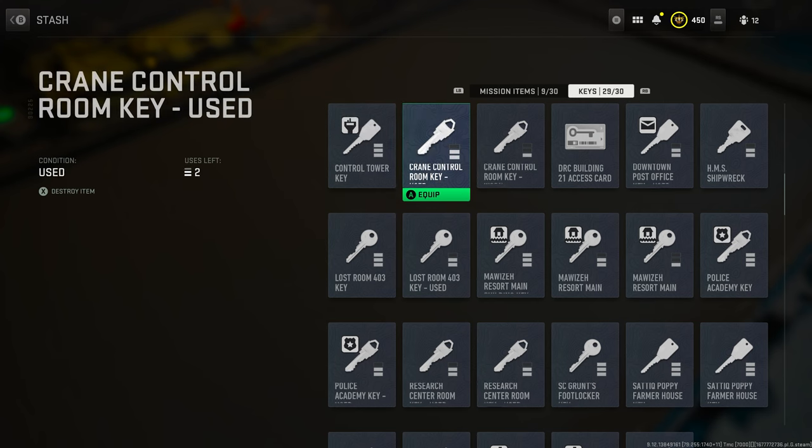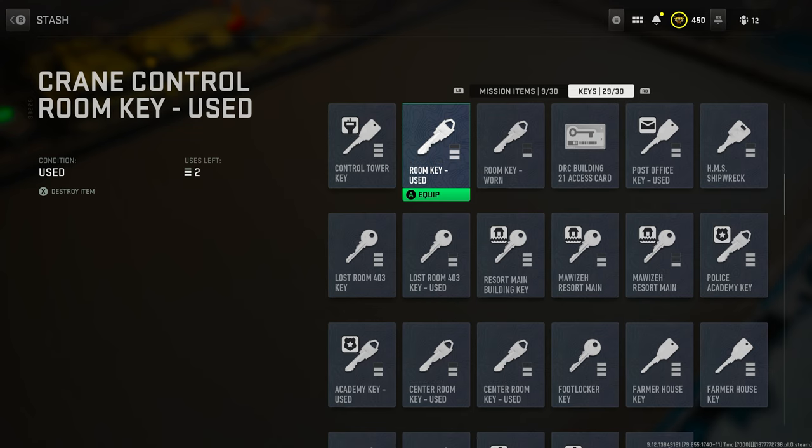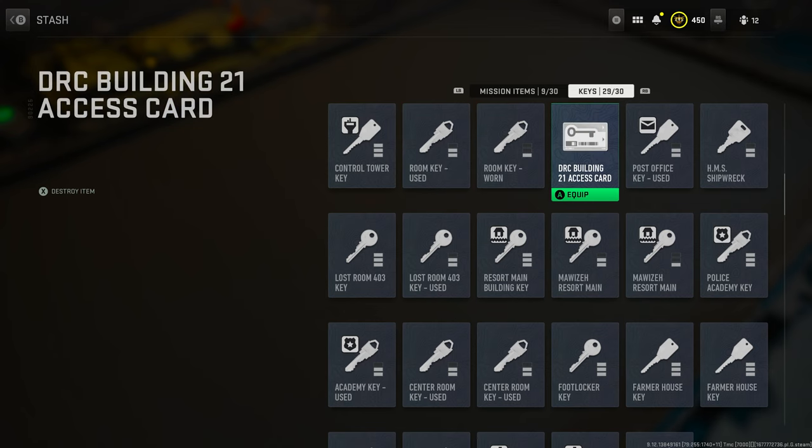Then we have the crane control key. This is going to be a tier 3 mission, and it's important because you have to open up the crane and extract a document from the crane control area. Make sure you have that key ready.